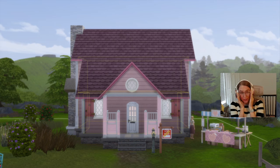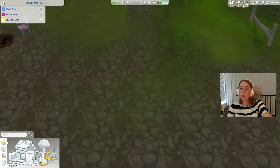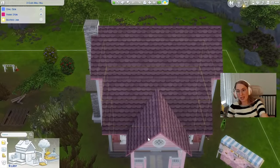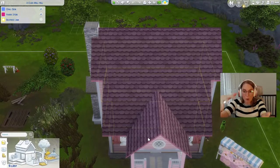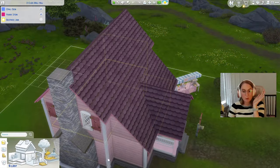Anytime you want to change or add anything to do with the roof, it gives you an error message. You have to exit out of the lot, reload the lot, and then it will have done the change. But you can only do one change at a time. So every time I wanted to place a roof, I had to place it, leave the lot, come back, rotate it — you can only rotate it once even — leave the lot, come back, rotate it a second time, leave the lot, come back, stretch it to the right length, leave the lot, come back. This took me forever. But it was worth it.